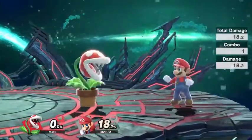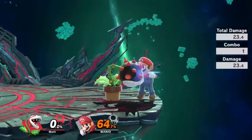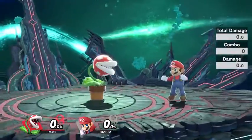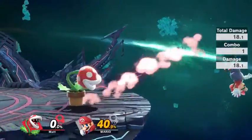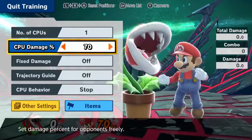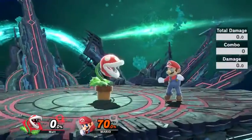Piranha Plant's smash attacks are all fairly potent. Forward smash can kill pretty early — around 70% you'll usually start taking stocks with this. Forward smash does have a sweet spot as well. You'll want to hit at the tip of its head. If you just hit with its neck, you'll be doing much less damage. So if you hit the sweet spot at around 70% near the edge, you should be able to take a stock. If you hit with the neck though, you won't be taking the stock, so you'll want to make sure that you space this.